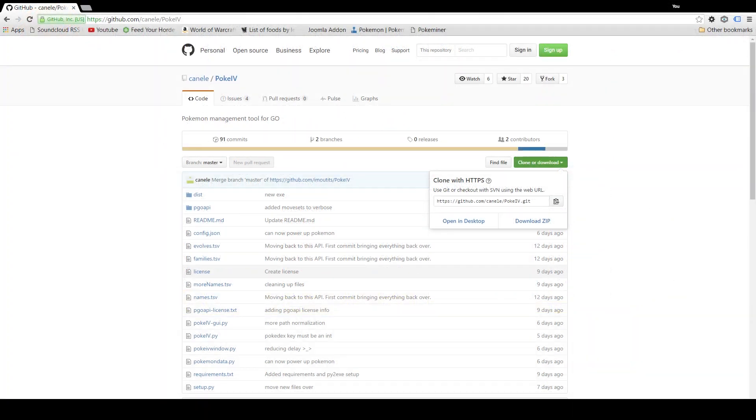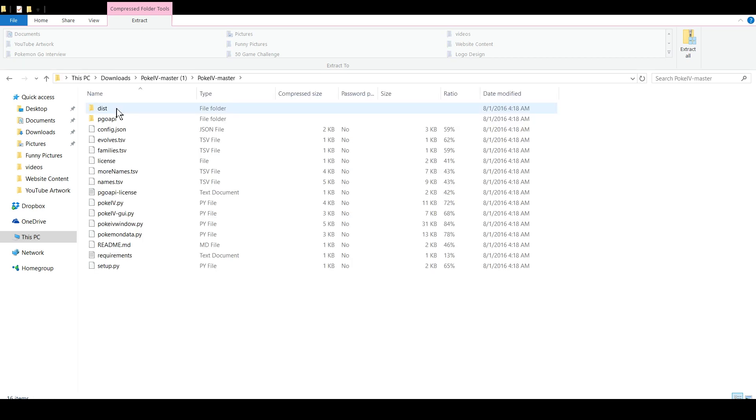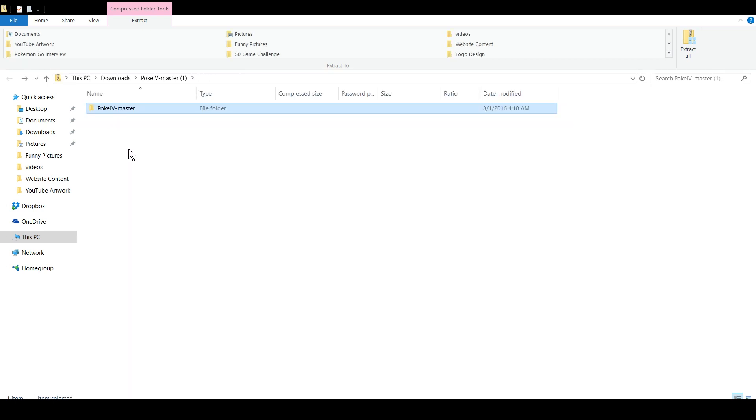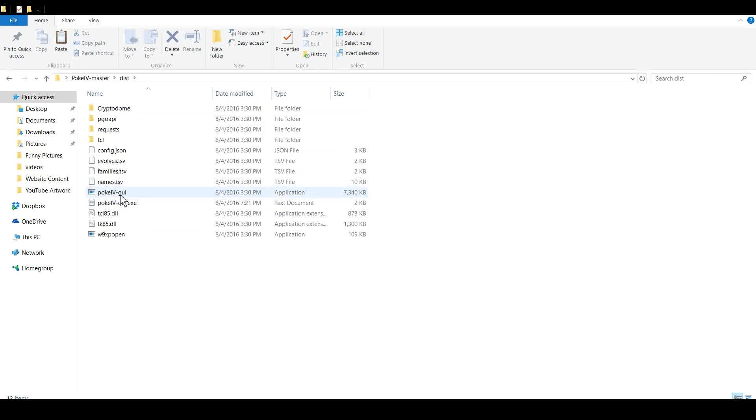This is how you download the program. You go to github.com/canele/pokeiv, and you just go to Clone or Download and download the zip right here. It'll pop up and look something similar like this. You just go ahead and click in here, or you can copy and paste it right on your desktop. Then you go into the folder and down to PokeIV GUI, which is a graphical user interface.